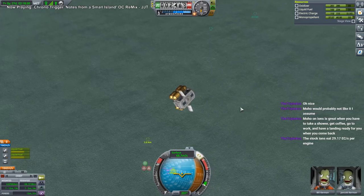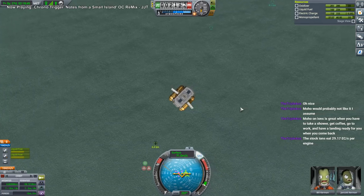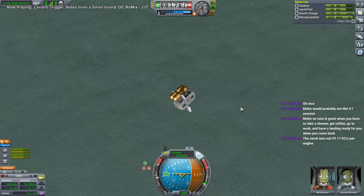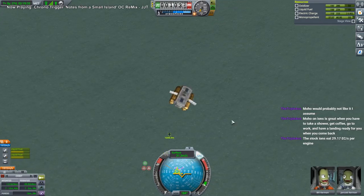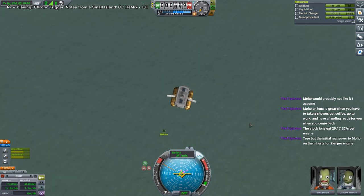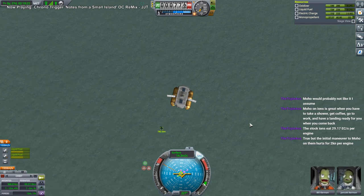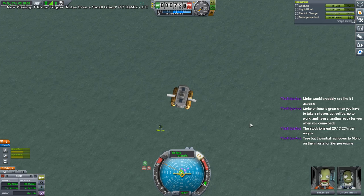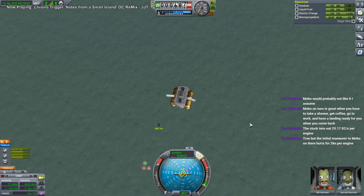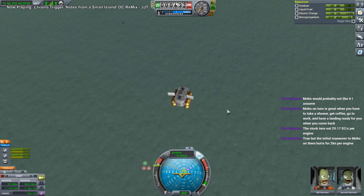You're going to Moho, so the solar panels generate more power anyway. And they're like one kilonewton or whatever — that's huge. I mean, the ISS couldn't power a one-kilonewton ion thruster in real life. I don't know if I'm going to do the initial maneuver to Moho with it; we'll see. There are options.